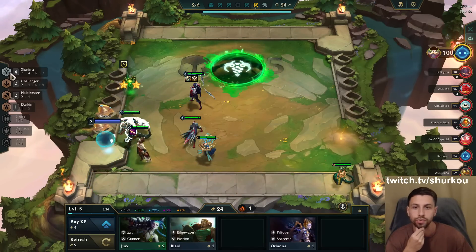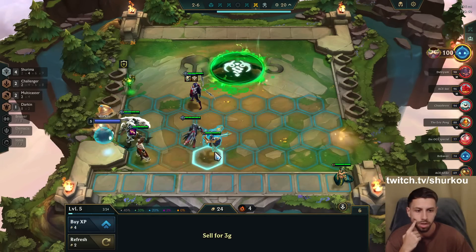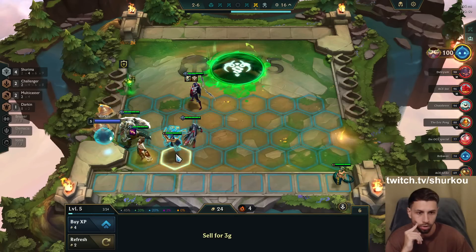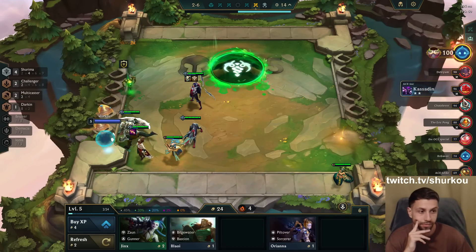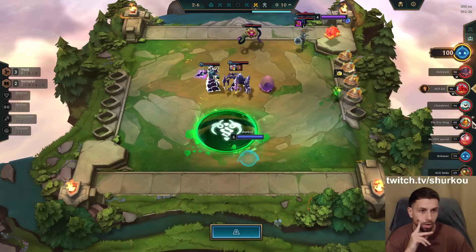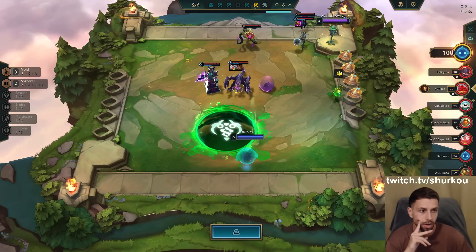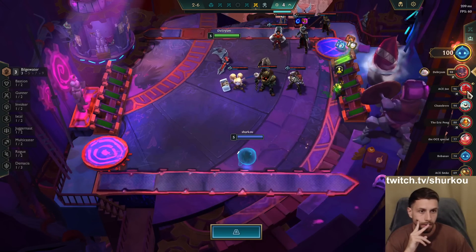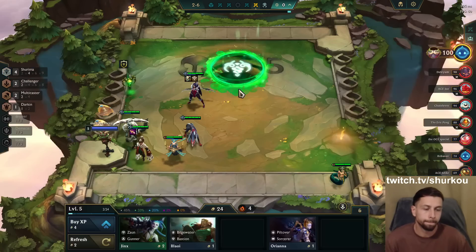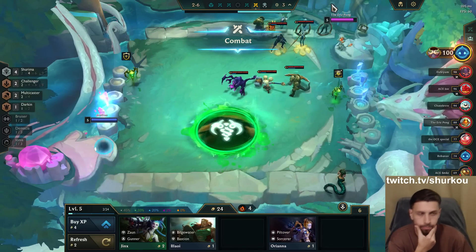What do we need for six Shurima? We just need one of the four-costs, so that is impossible right now. I pretty much got two-star my whole board for free — absolutely free of charge. For free. This guy's gonna get obliterated now. He's got a lot stronger actually. No one is playing Shurima this game so far — we get the free win.